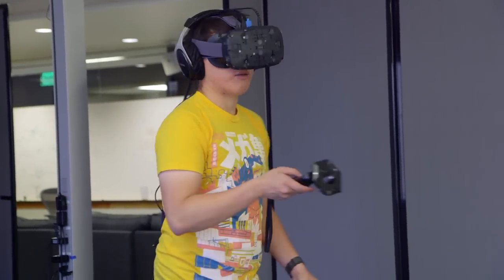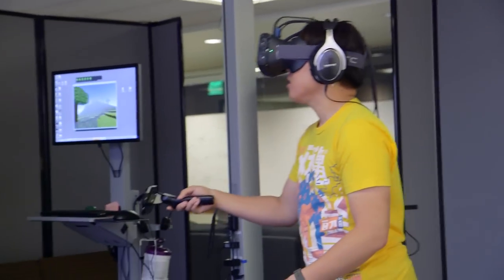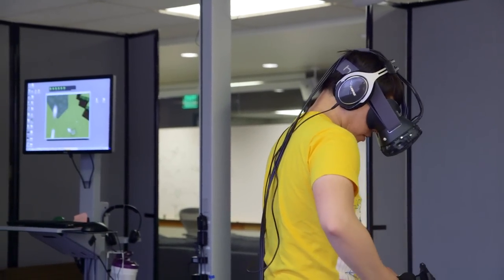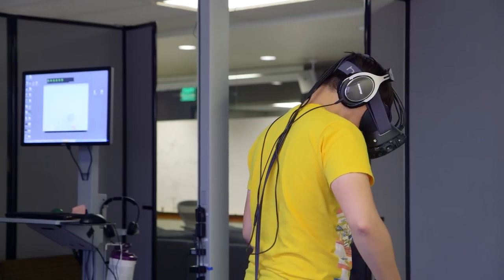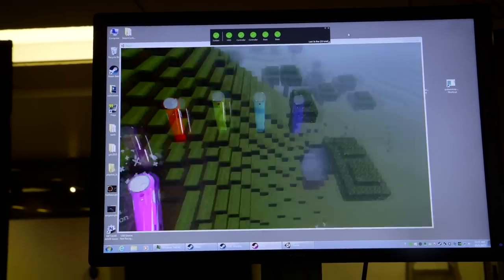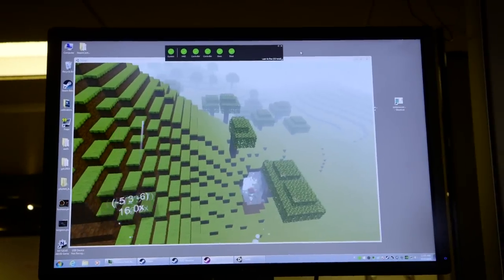It lets you move really, really quickly compared to a traditional mouse and keyboard interface for Minecraft. One of the questions about what Oculus is doing with Minecraft VR is how do you move around — the problem of locomotion. At least in the Chunks demo, it's teleportation. But teleportation, when you're talking about an almost infinite, procedurally generated world, how do you get around? You have to change scale.